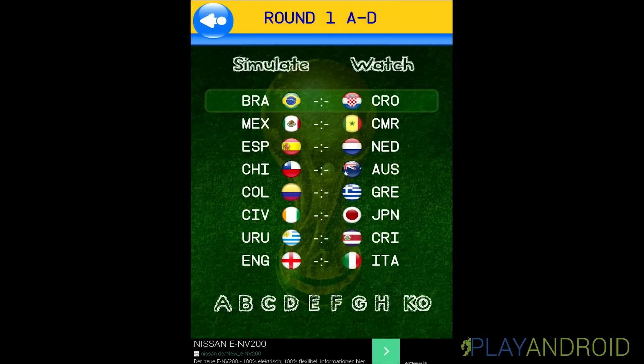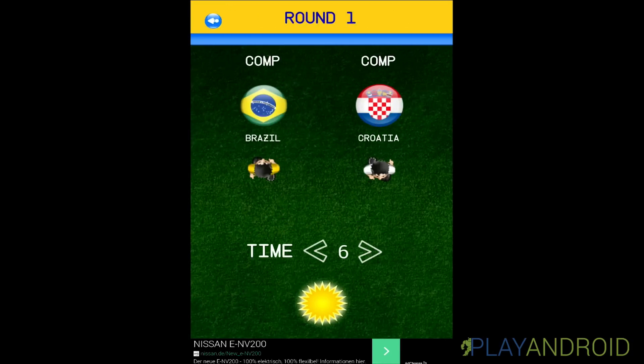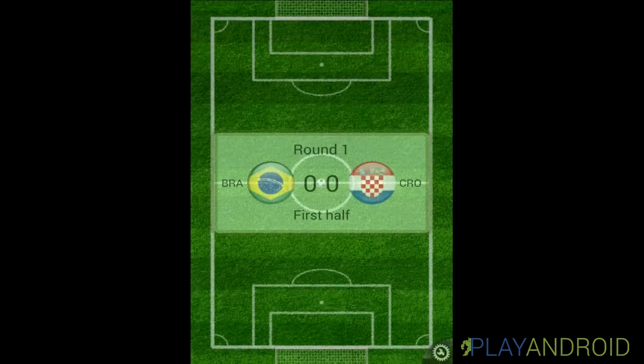The game shows you all the first-round matches from Round 1 A to D, and you can simulate or watch them. Let's watch — it's Brazil versus Croatia. Let's set the time to 2, and in the Friendly Match mode you can also choose weather settings: rain, stormy, or sunshine. Let's tap the ball and start the game.